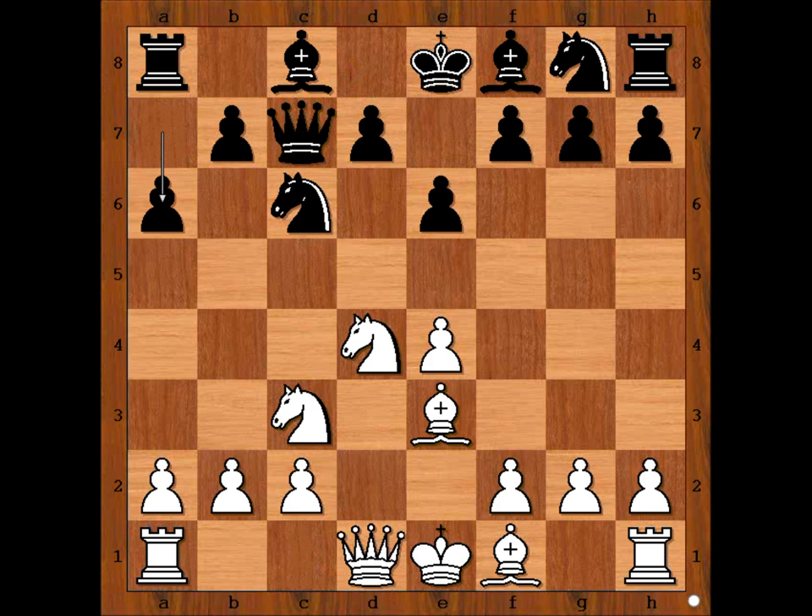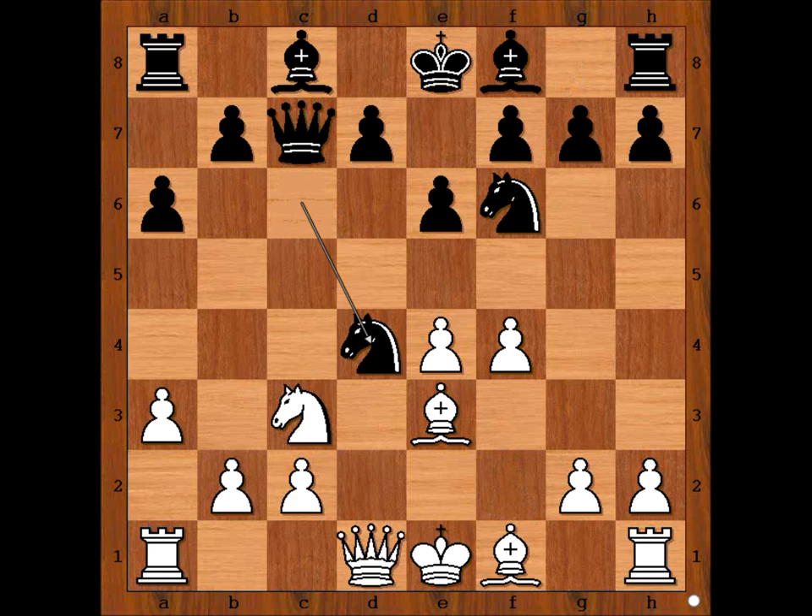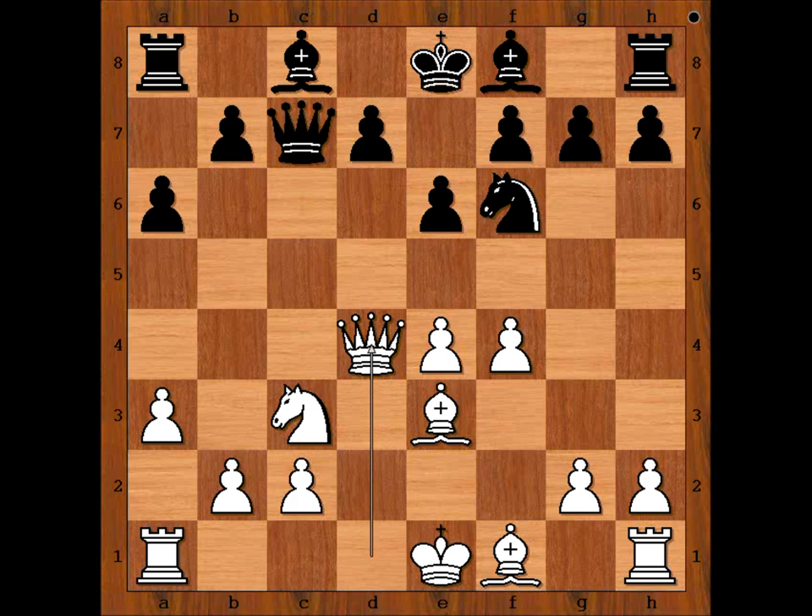Be2, e3, a6 — preventing Nb5 and preparing b5 and Bb7. A3, Nf6, f4, Nxd4, Qxd4, Ng4 — attacking the bishop.